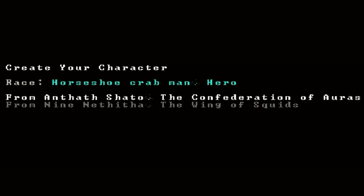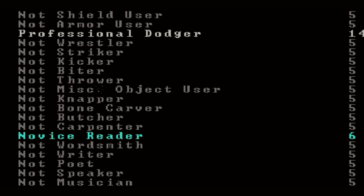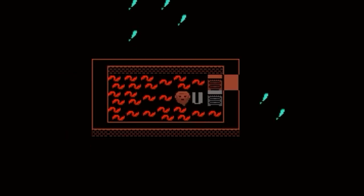Pick some random stats real quick — got to be a good dodger. Can't forget a point in reading so we can actually read the slab and become a necromancer. Very important. Our hero's name shall be Uthra Medinaku — Uthra Candy Grooves. A true necromancer name if ever I heard one. Let's get out there. Let's do this thing.